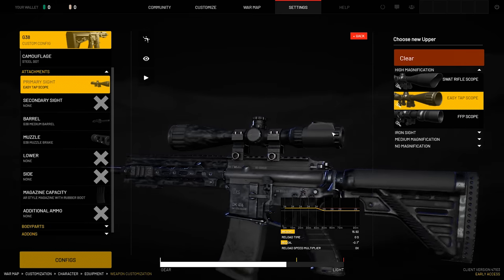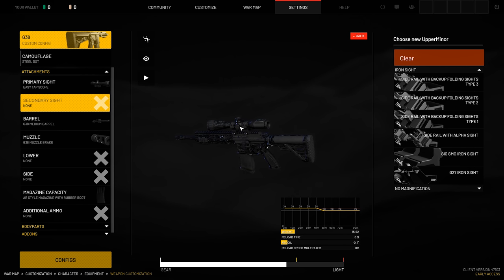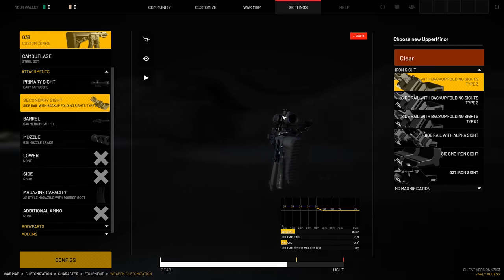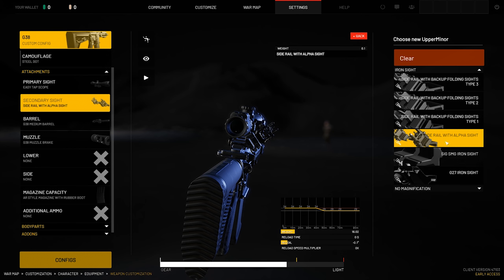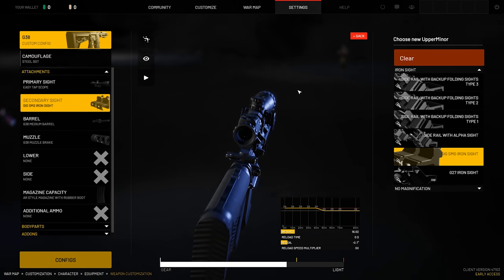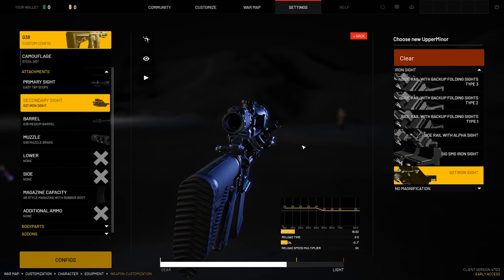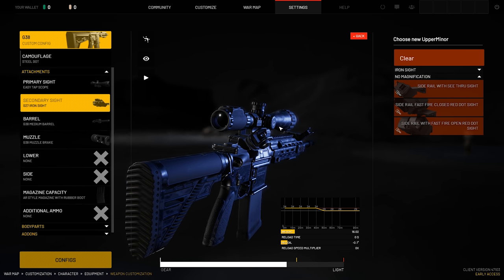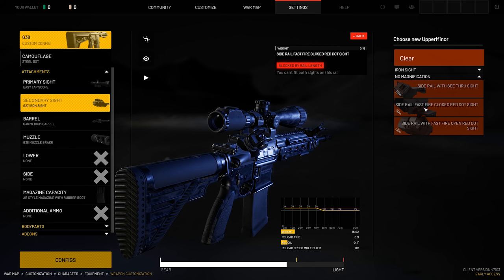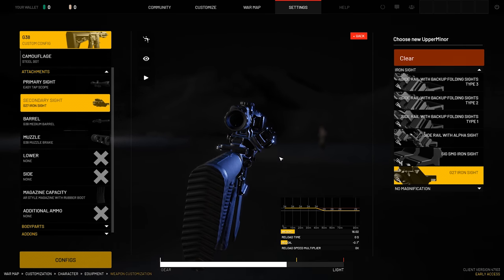We'll kind of make like a DMR G38 just for the fun of it. For our secondary sites, you can actually have secondary sites which are your canted backup irons. We're going to run one of these sets of backup irons that seem not too in the way — maybe the alpha site ones or the G27s. I like the G27s. If you do run the proper rail and stuff, you can actually run red dot side backup sites. However, because of our rail length, we're not going to be running them. We're going to be sticking with the G27 canted irons.